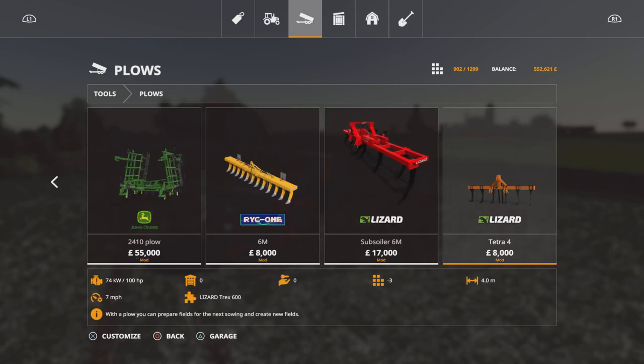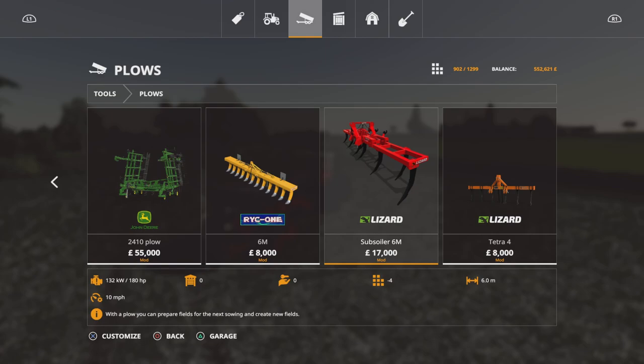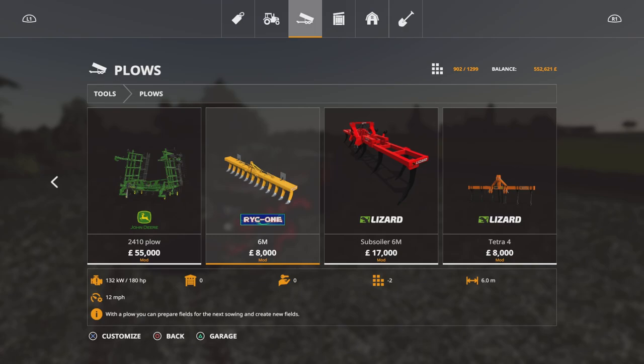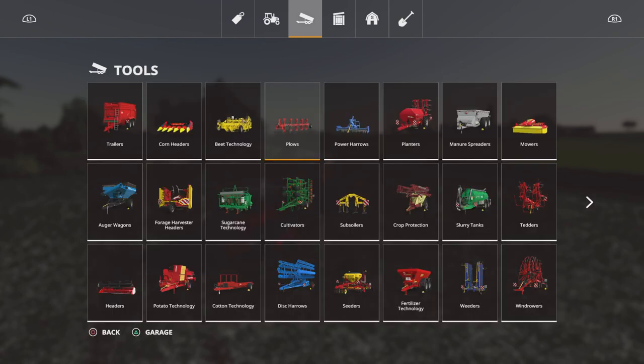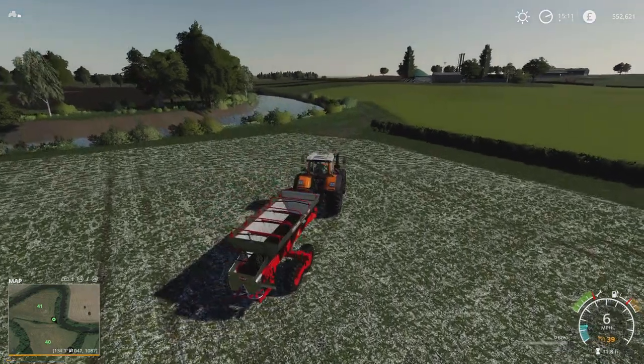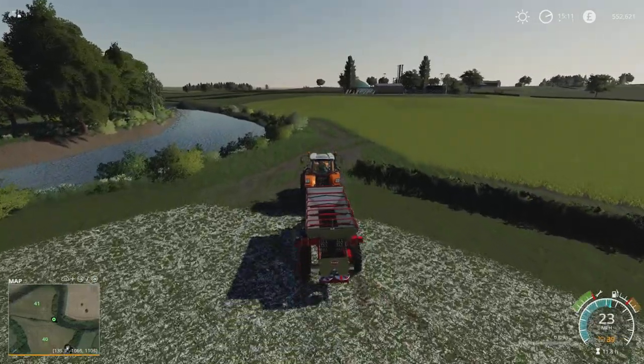Do I go with the RYC? That one attaches front and rear — I've used it a lot, I used it on Stone Valley and it's a brilliant bit of kit. I think I need to give that some thought before I leap into any rash decisions.